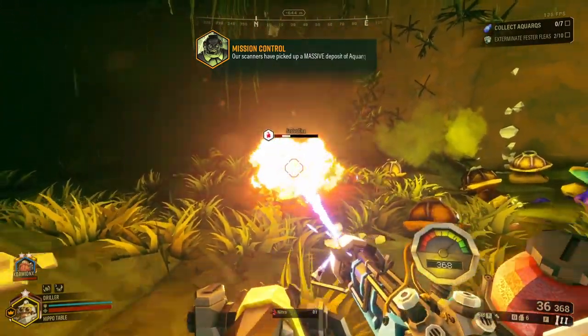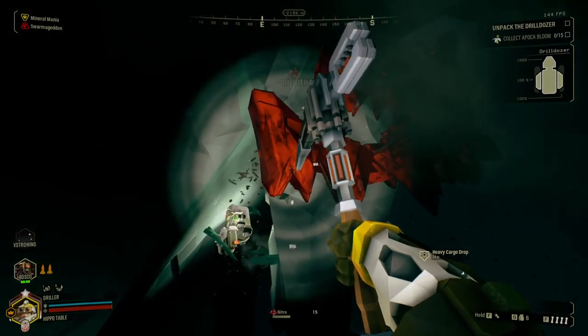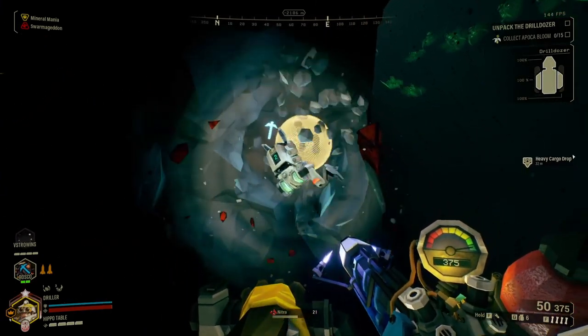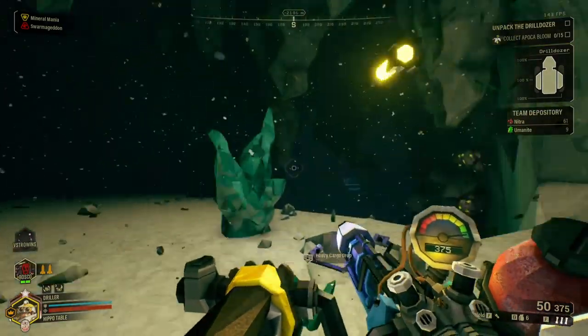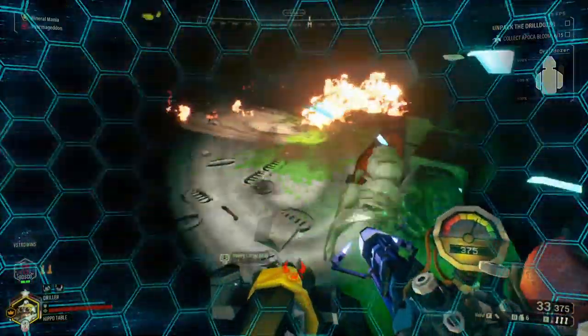There's another member of the team that I haven't mentioned yet: Mawley. The mule robots are minecarts on legs that accompany you on missions and carry all the minerals that you mine. There's also another helper robot that shows up when you're playing solo missions. Bosco will mine things that you ping and fight enemies with you. Bosco is only available when you're playing alone — if another person joins your team, Bosco will disappear, but will reappear if people leave and you're on the mission alone again.